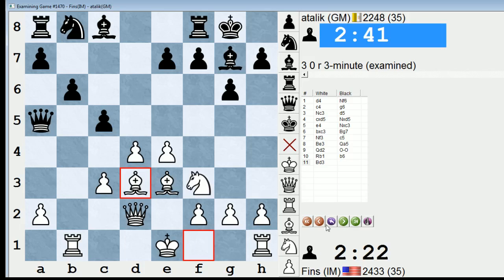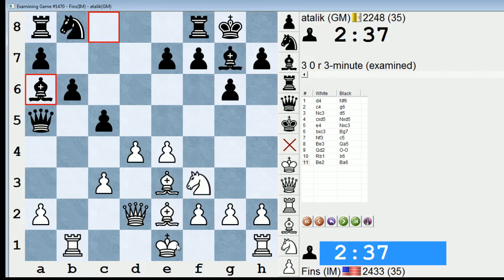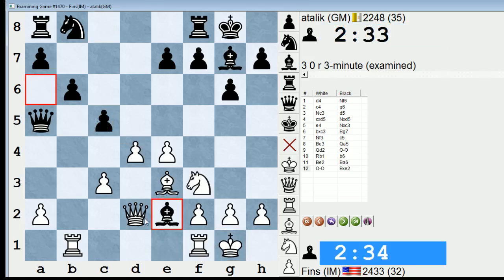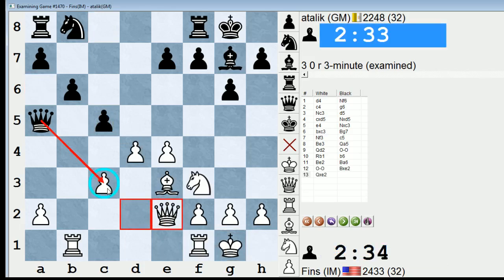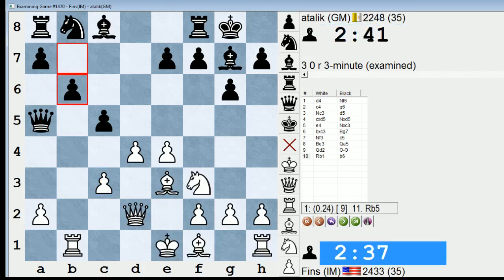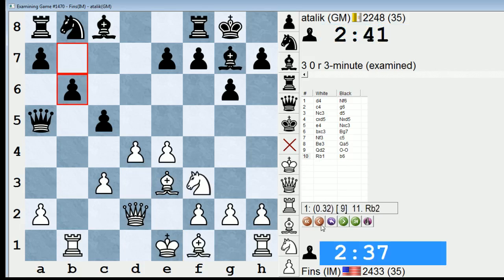So I played Bishop d3 — I'm not sure that's the best square for the Bishop. Maybe Bishop e2 is better. But even if I play Bishop e2, he can still play Bishop a6. And if castles, I might have a similar issue — like he can take on d4 or perhaps take on e2 and then grab on c3. He might be able to do that as well. So frankly I'm just not sure which way I should go with my Bishop here, if I'm going to develop it at all.